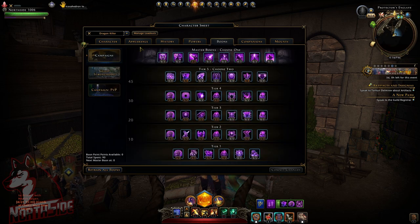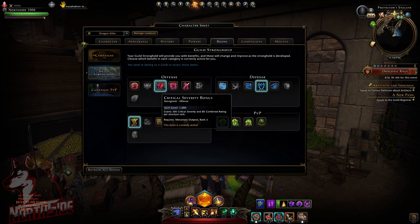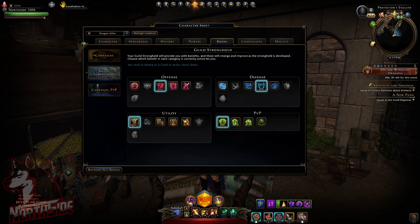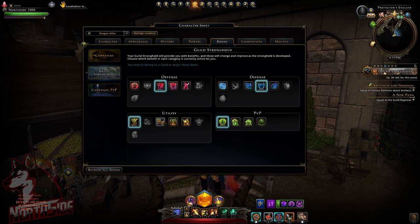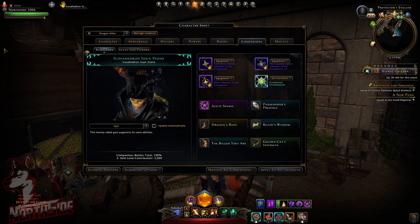Regarding boons, I'm not going through all of them — you can pause the video and compare. For stronghold boons, offense is a critical severity bonus, defense is a defense bonus. For utility I'm using movement speed because I really need to be mobile, especially in ancient dragon hunts. If I'm not in the hunts I just use mount speed bonus.